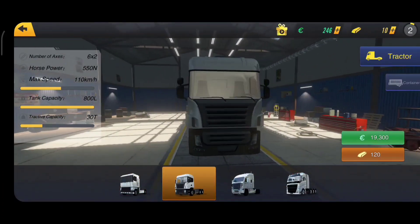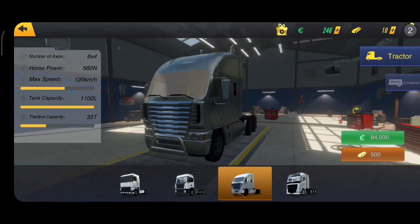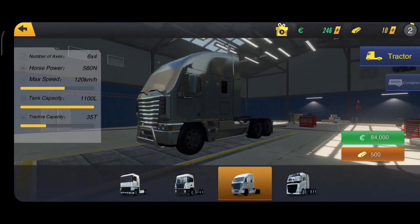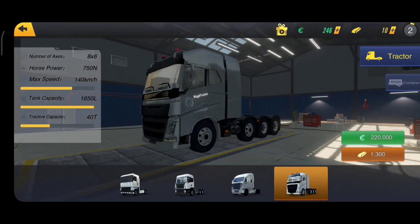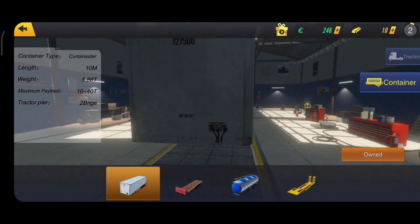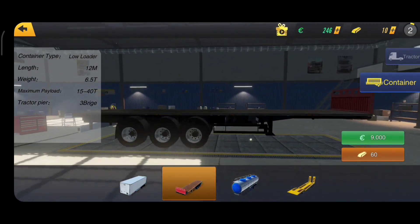So there are 4 trucks available in the game. You can purchase any truck you want by watching some ads and earning in-game currency. Also there are 4 trailers available: box, flatbed, oil tanker, and heavy hauler.